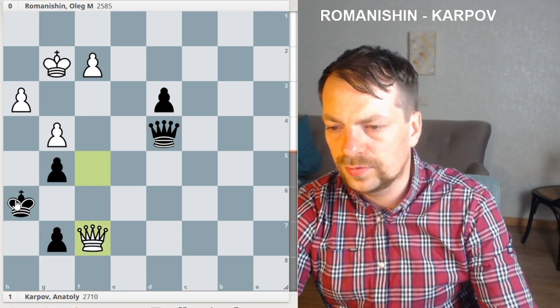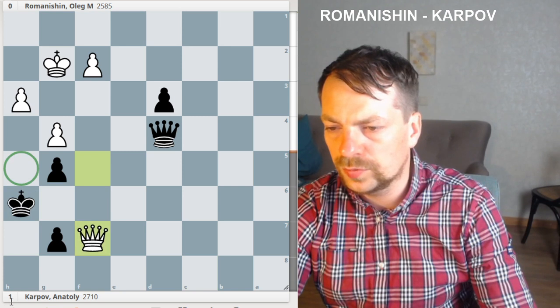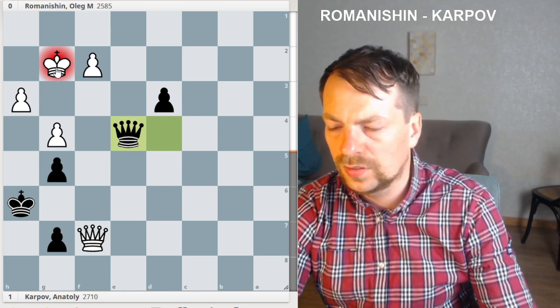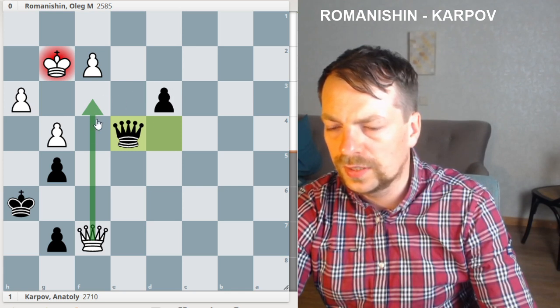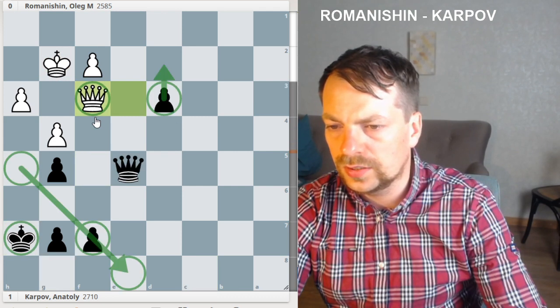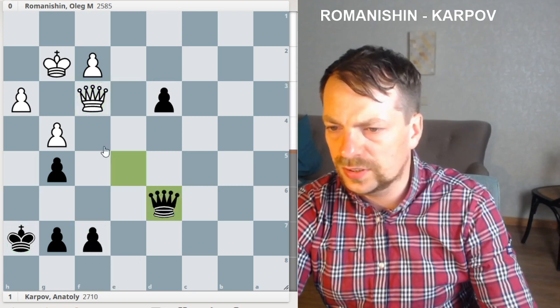If we take and try to defend from this mate with some kind of check, actually White can even defend with Queen f3, and White will be a little bit better.